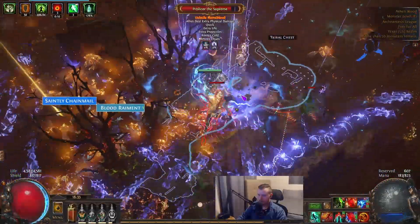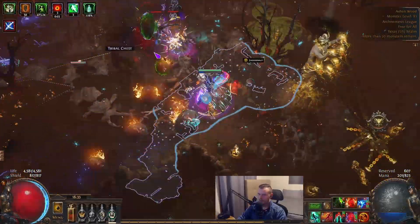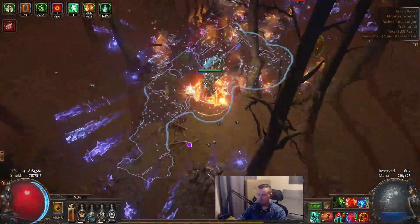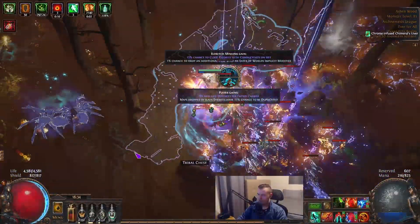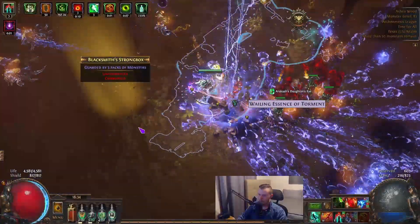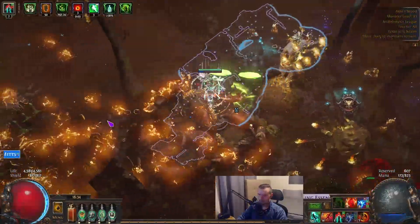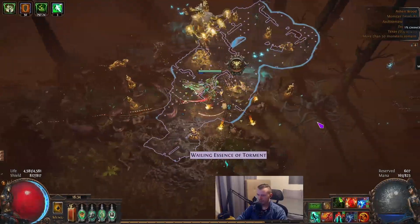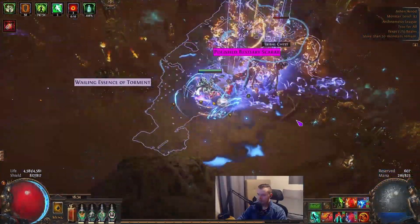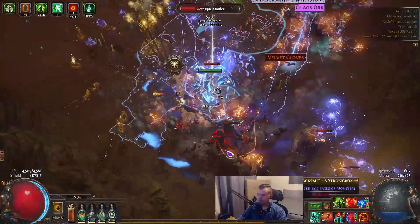Do you see those grasping vines there? Something I want to talk about - they can be very annoying. I'm trying to actively pay attention now if I get them again to show you guys. Anyway, if you get grasping vines, whichever movement ability you may be using, whether that be Flame Dash or Frost Blink, use it and it'll immediately remove all of those grasping vine stacks, so you're not painfully trying to get out by running or Whirling Blades.